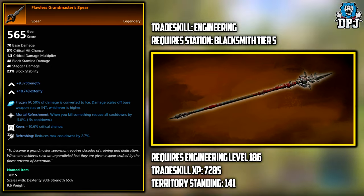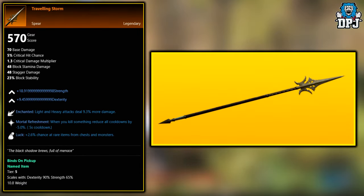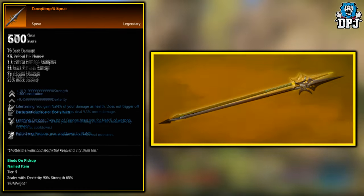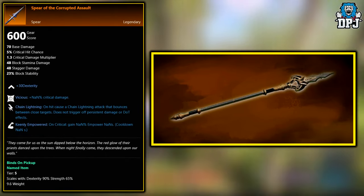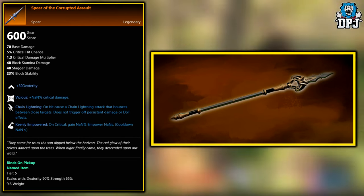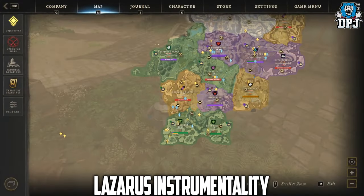The next three weapons are unknown at this time — we don't know where they are obtained. They are the Traveling Storm, the Conqueror Spear, and the Spear of the Corrupted Assault. There are a few clues of where these could be obtained from, but nothing concrete yet. If you've had any of these drop, please let me know and I'll edit the video and update the description so others know.